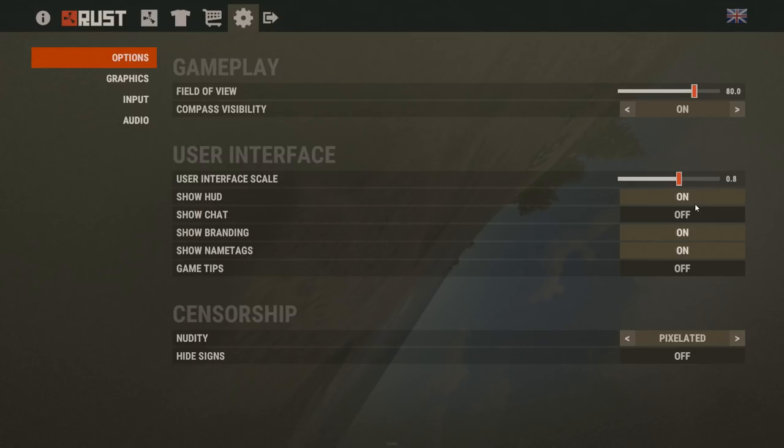I'm going to leave the HUD on. I'm turning chat off just because I want this to be a family-friendly video. Branding — a banner you can find at the top of your screen — I'm going to turn off. Name tags I'll leave on. Tips you'll probably have on; I'm turning them off as they're not that useful, though maybe leave them on if you're new. You might have uncensored or pixelated set for how you see other players; I'm putting them on underwear. Hide signs turns off other people's content because their signs can be rude — I'll leave that off.